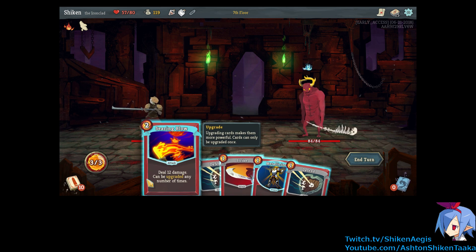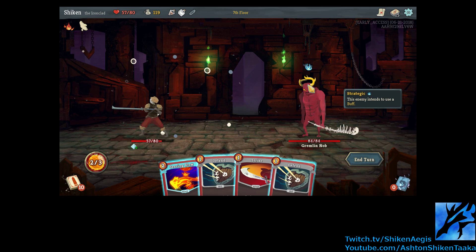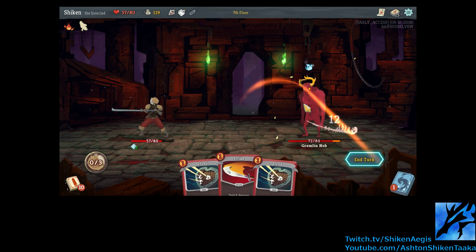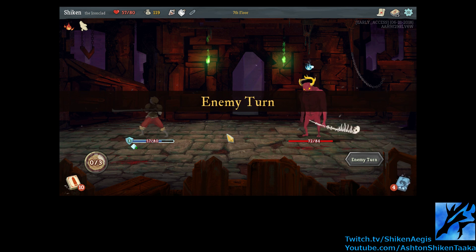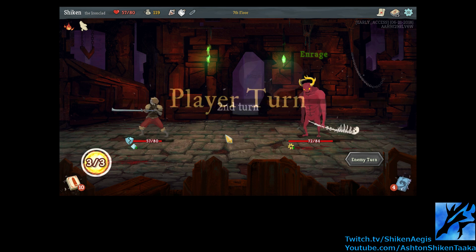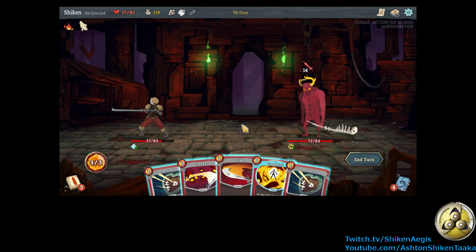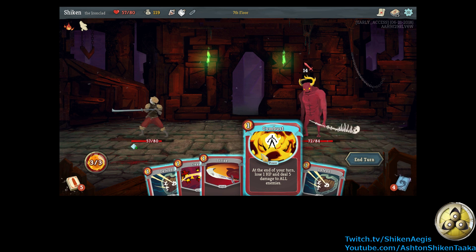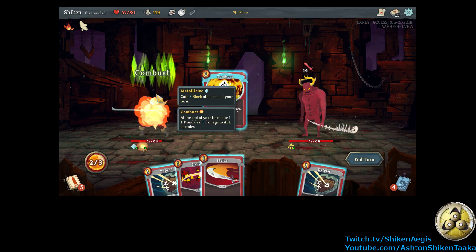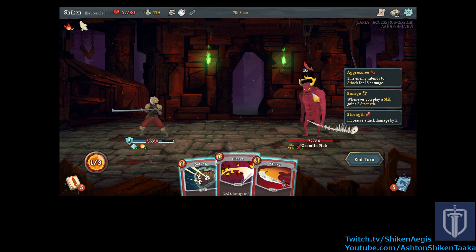Alright, well. Right off the bat we can blap him for 12 damage. Metallicize, of course. He's gonna use a buff, so we can just attack. Have some fire. Oh, he's angry. Tends to attack for 14 damage. Whenever you play a skill, gains two strength. Alright, well. Yeah, fuck it, why not? And let's defend. Oh, he gains strength when we use a skill. That could be bad.